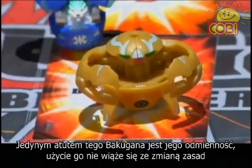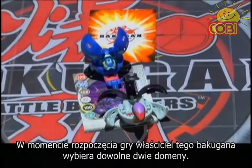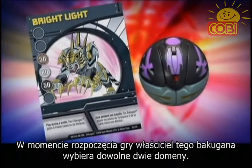Inverse Color Bakugan: these Bakugan don't come with any special rule — they just look really cool. Dual Attribute Bakugan: at the beginning of battle, the player who has this Bakugan gets to choose which of these two attributes he wants.